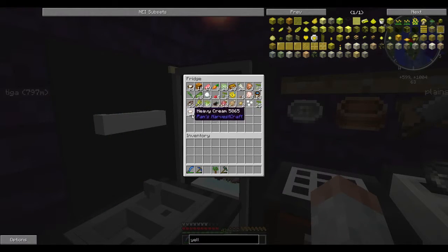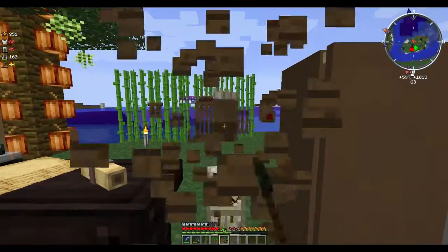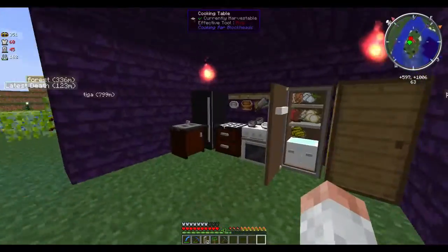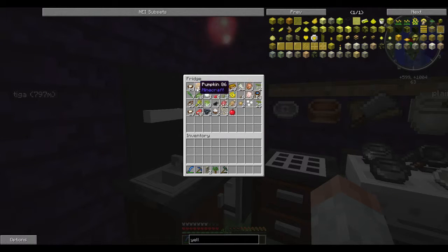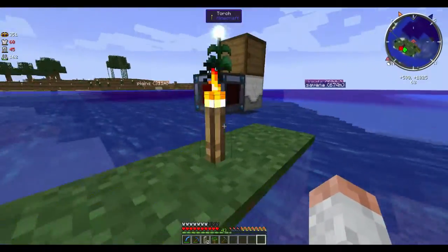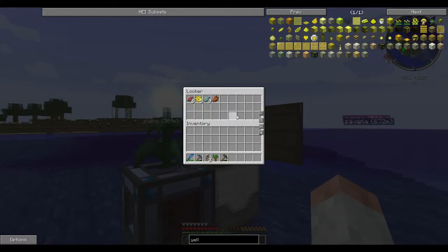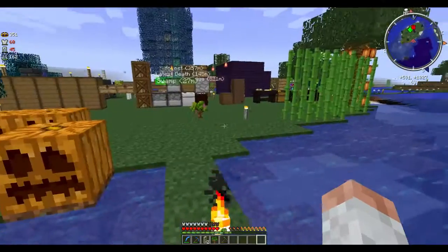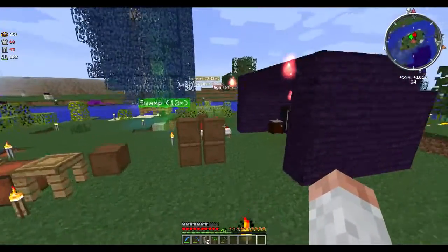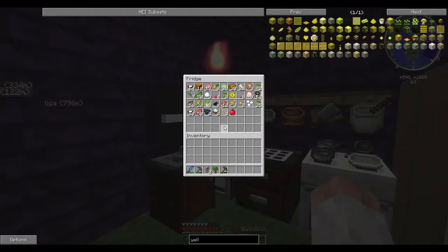Over here I have my secondary cooking storage. These are all my extras: pumpkins from a basic pumpkin farm, back stock of extra meat, mushrooms, and fish. For fish, I got a basic leadstone energy cell, plopped it next to a fisher on the output side, put a locker or chest right on top, and you get automatic fish. Even if it gives you a Pam's Harvest Craft fish, you can convert it into a basic raw fish.